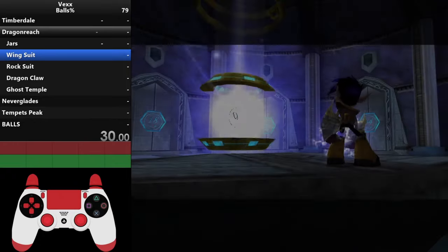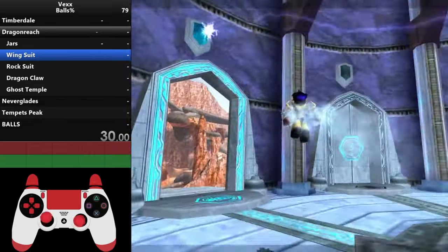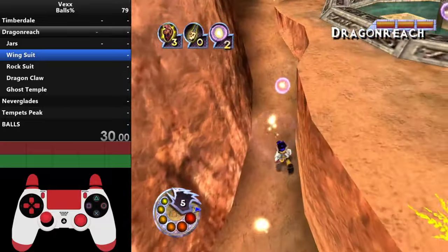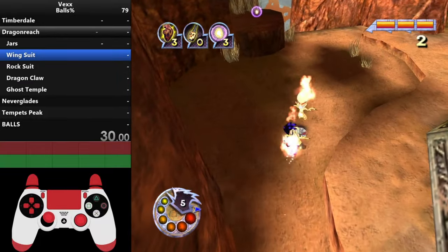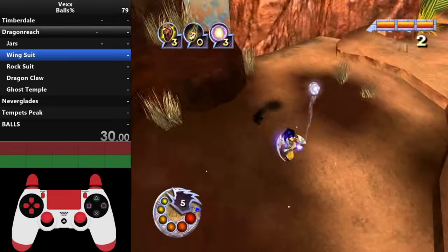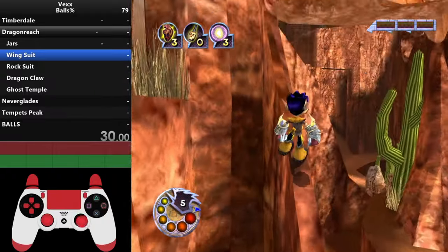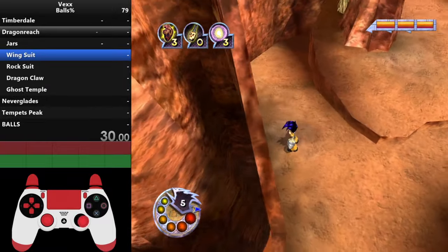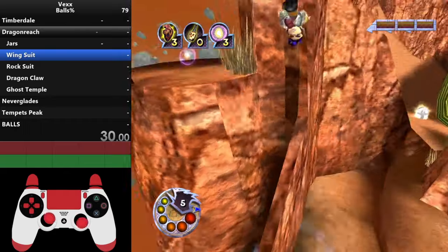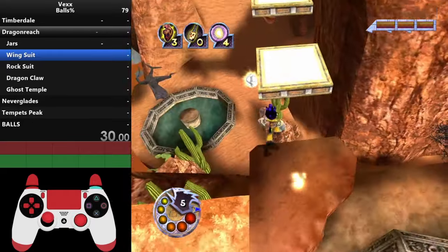Next is wingsuit. We're going to use a bit of rage, so make sure you have some. The path to wingsuit is this way — these gramkins are a good opportunity to get rage. You need to jump up and land on a specific ledge here. Be very careful — if you fall you fall to your death. Don't be afraid to use ground pound or flare kick to give yourself extra time to line up, then do a high jump to get up and follow the path.